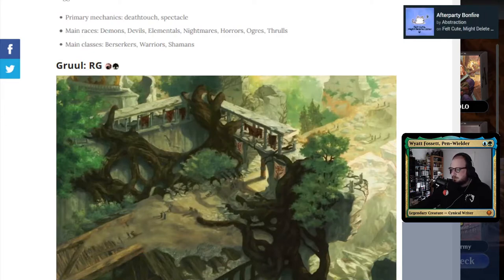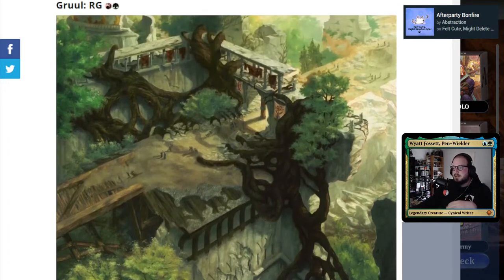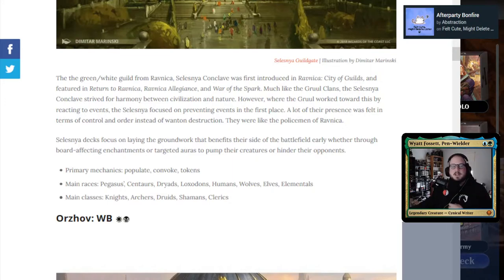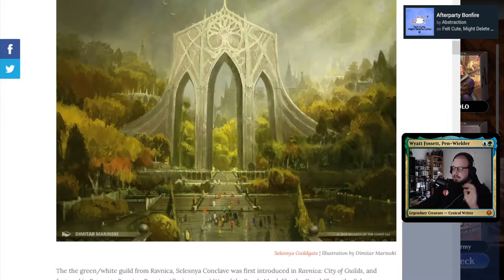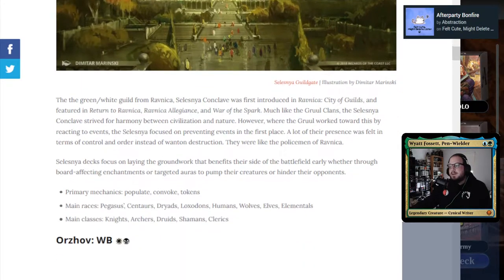The next combination is Gruul, which is red-green — aggro and creatures are your main focus. You've got goblins, ogres, hydras, and cyclopses. This is the deck to play if you like mystical, fantastical creatures. The next one is Selesnya, which is green-white. You've got a lot of protection, a lot of health gain — pretty much all the health gain in the entire history of Magic is either green or white. You've got cool forest creatures, humans and protectors, druids, shamans, and clerics. It's very fun.